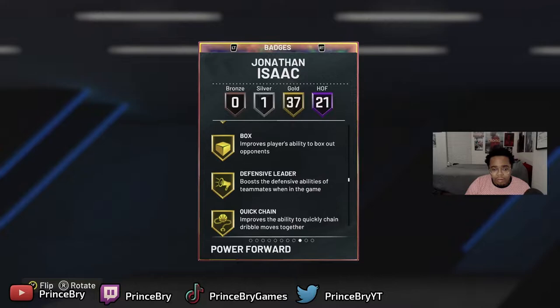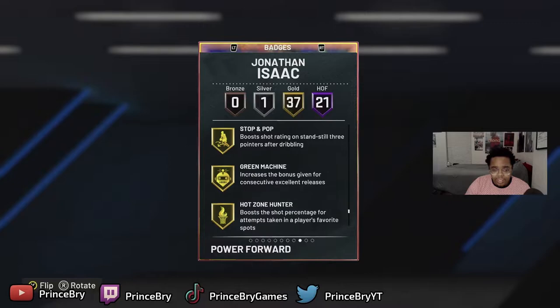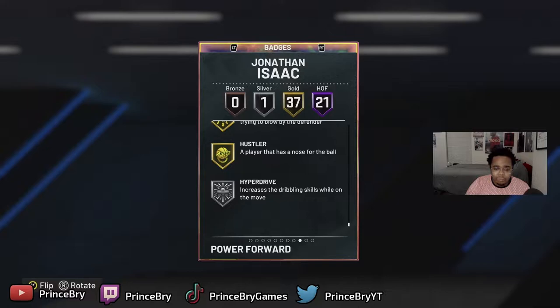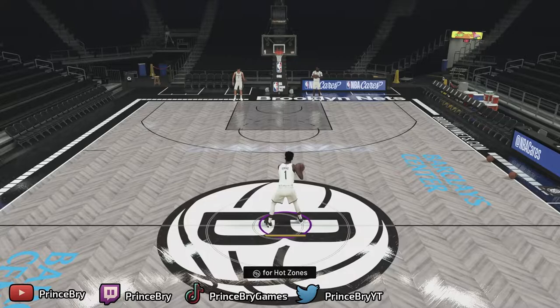Brick wall is really nice if you want to put him at power forward so he can set screens for you. Chase down with Hall of Fame rim protector is going to go crazy. Blinders, limitless spot up, slithery, needle thinner, dead eye, implacable. The card comes really, really solid. I think I put hyper drive on him too. Let's get into some freestyle gameplay and see what Jonathan Isaac can do.